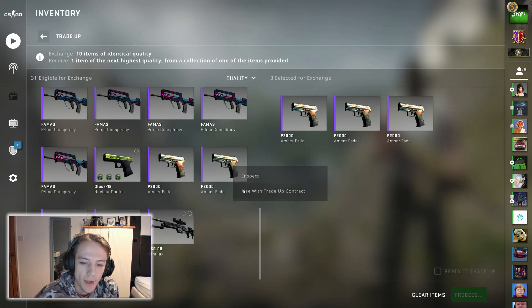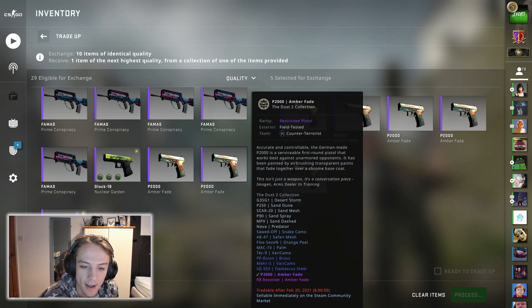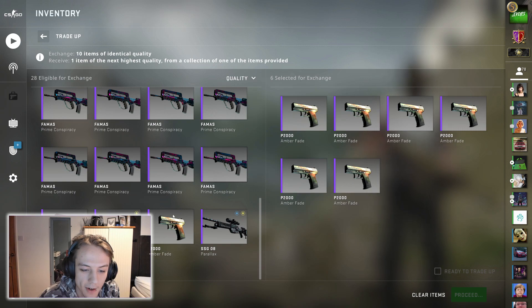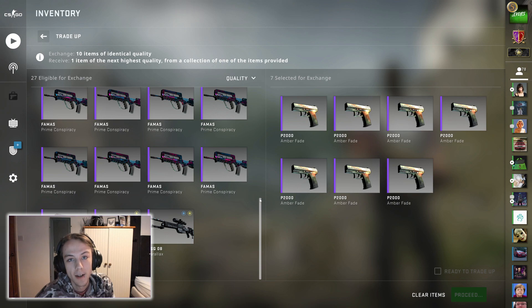We are going to hop right into it and do some of these risky trade-ups. All these skins are field tested, and if we hit the Control collection we will get a minimal wear USP Target Acquired, or we will get a factory new Blue Phosphor with a really good float actually.